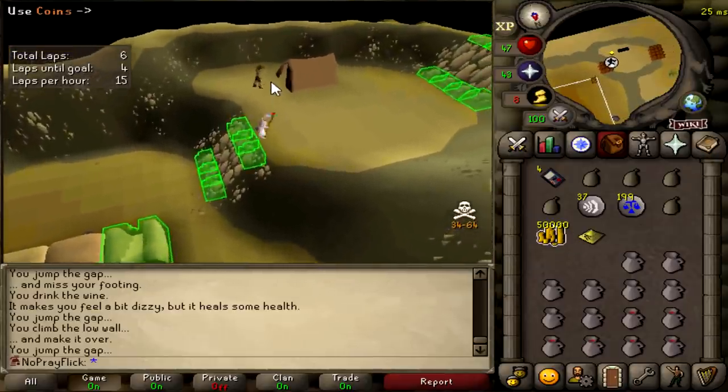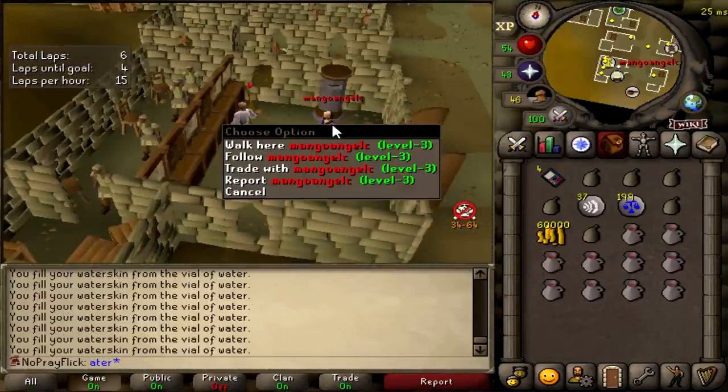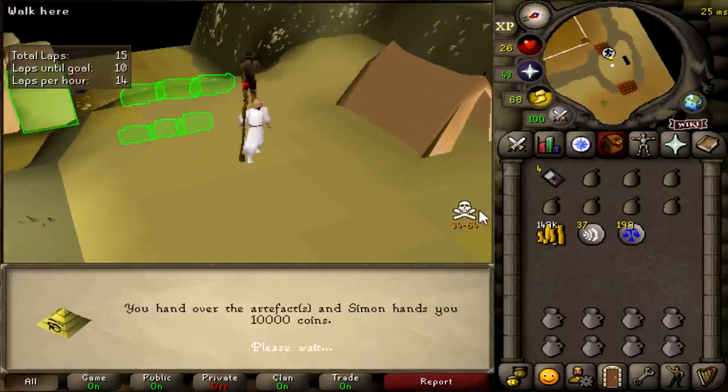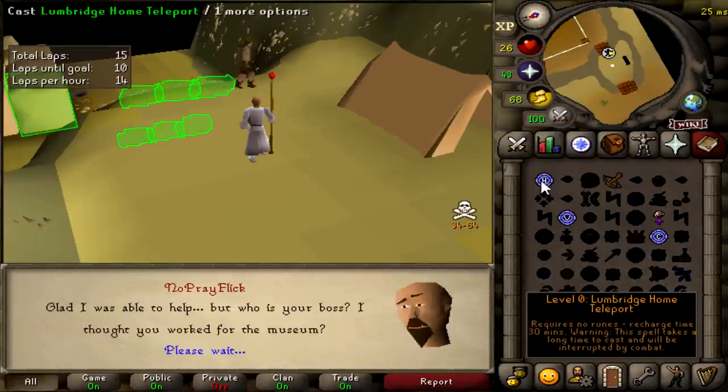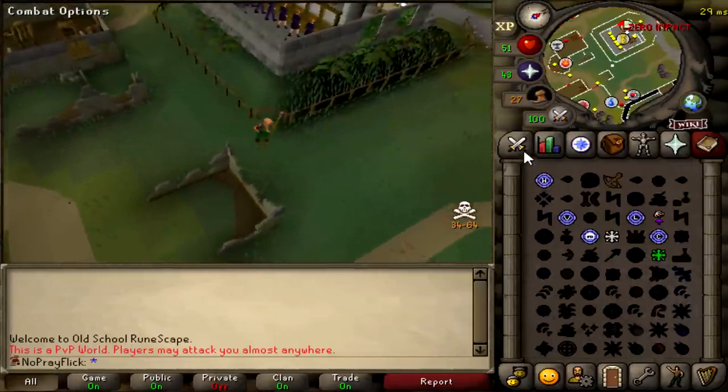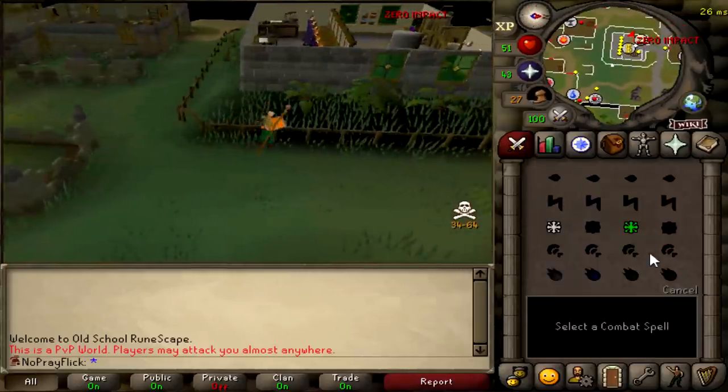One trip at the pyramid done and we're at 60K already. A level 3 just logged in at this bank. We've been here for a while — 150K. That should be enough for now so we're going to head on. We bought ourselves some more runes — about 500 earth blast casts — and we're just going to go use them all at crazy archaeologist.